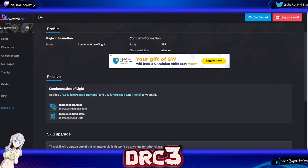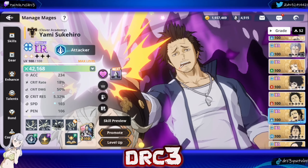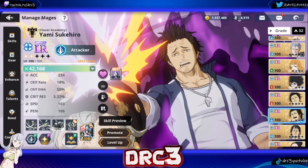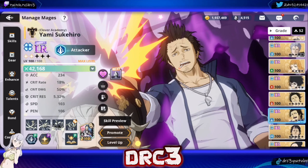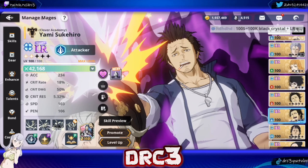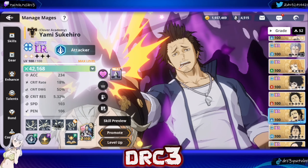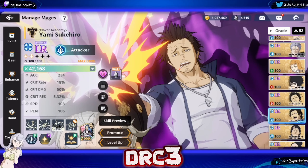Looking at Yami's stats for crits, he has a base 50% crit damage, which is really good. However, he only has a crit rate of 18%, so it's not a terrible idea to build crit gear on him as well. It's not necessarily the recommended thing, but if you're running a crit skill card plus crit gear, it could be a viable way to go and he could do a lot of damage.